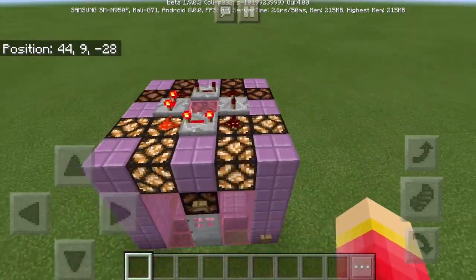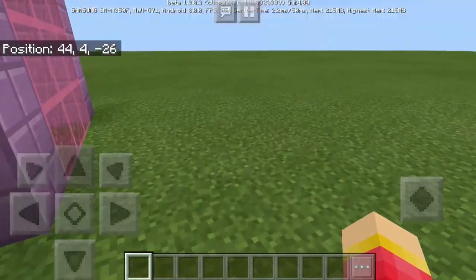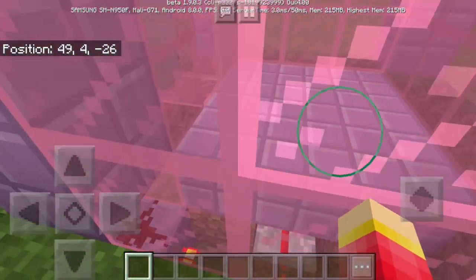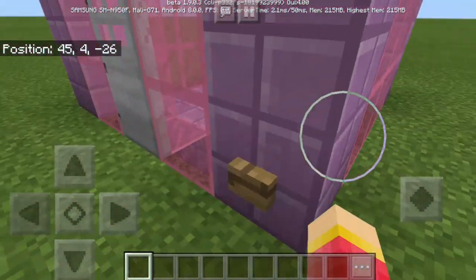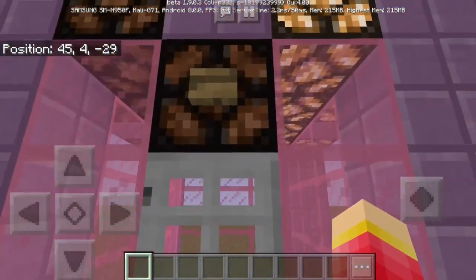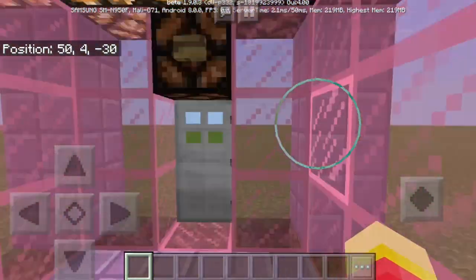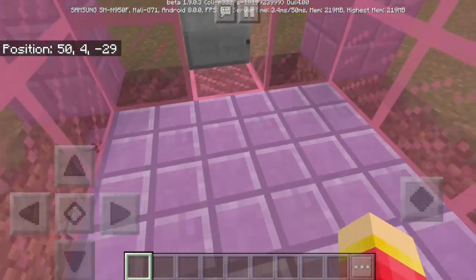some redstone dust and of course the redstone lamp. And if we take a look here, more redstone can be found underneath this machine. We can actually go inside by opening the door and we also have another button here so that we can go outside.